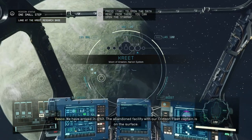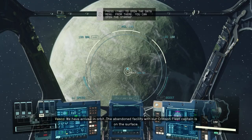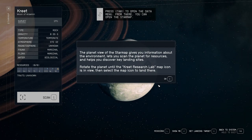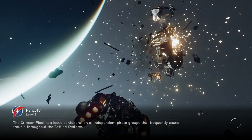We have arrived in orbit. The abandoned facility where we'll find our Crimson Fleet Captain is on the surface.